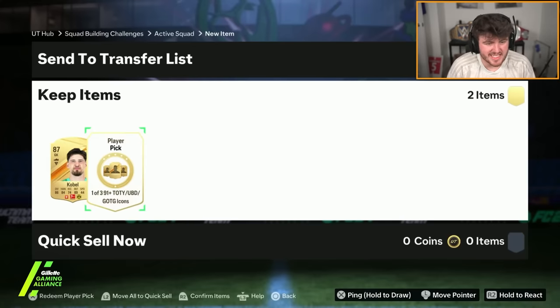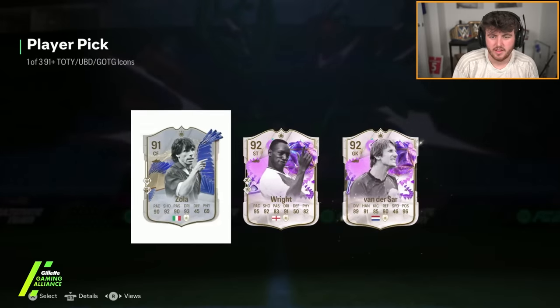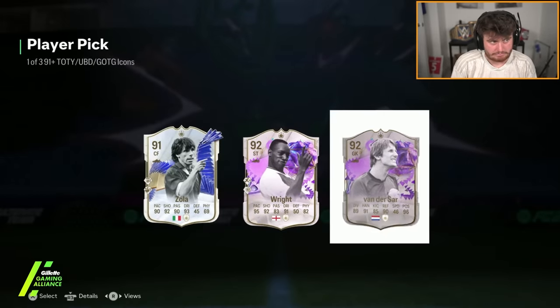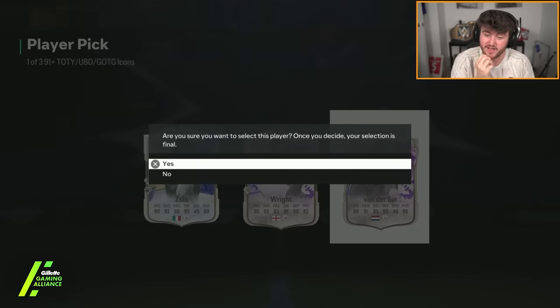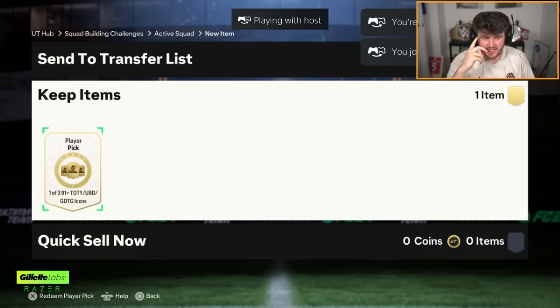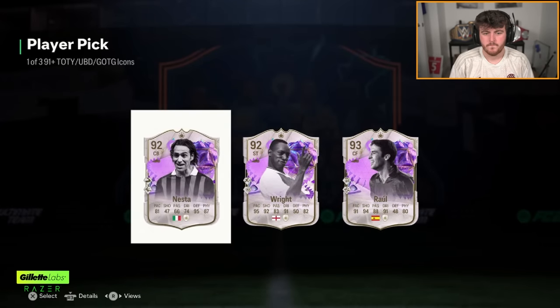Michael's second player pick now. Come on EA, pay out for Michael please. That rotation changed, man. Zola's pointing right, right's pointing up, and Van der Sar is not pointing at all. We have got the second one for Dario now — we've opened like 20, 25 of these player picks. That's pain.